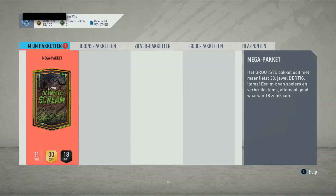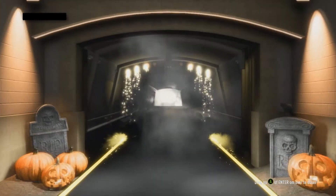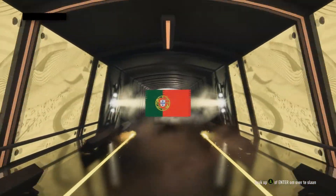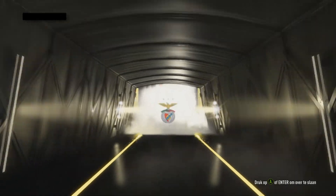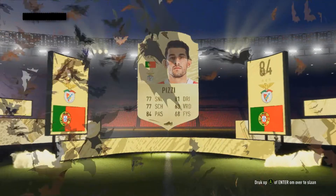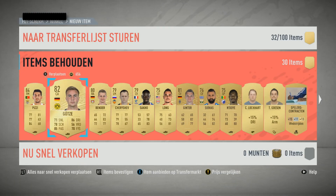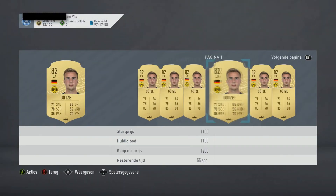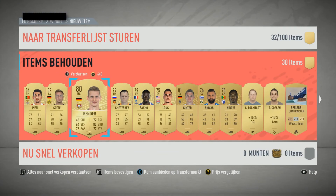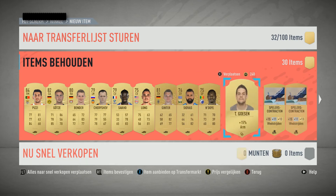Come on mega pack, can we get something? 84 rating - that's decent, it's a player! And Götze, which will be great because Götze is great at the moment, because the Bundesliga SBC has just been released.